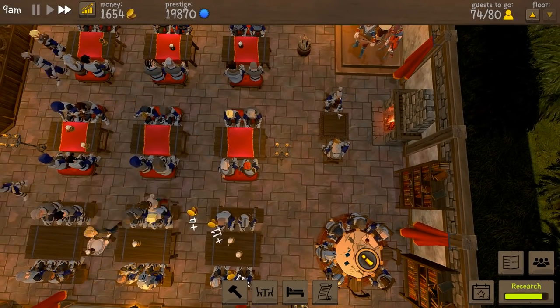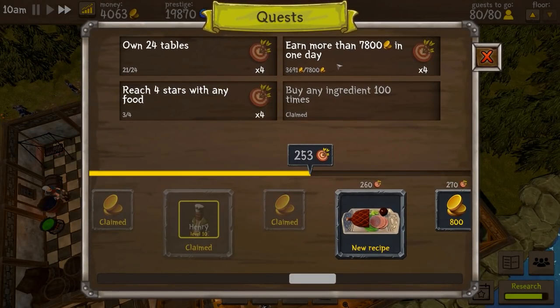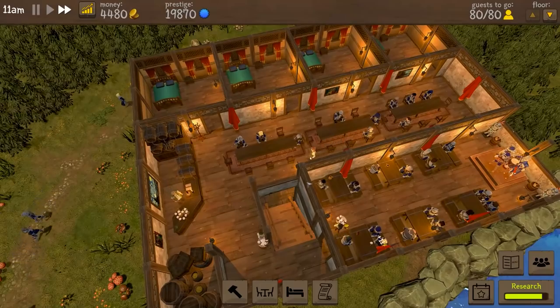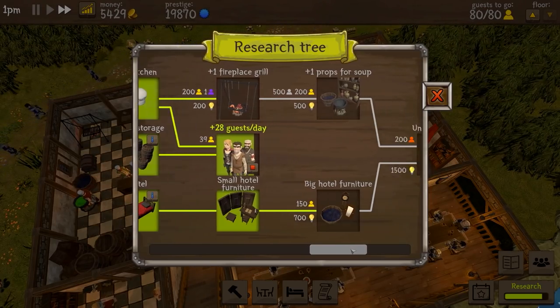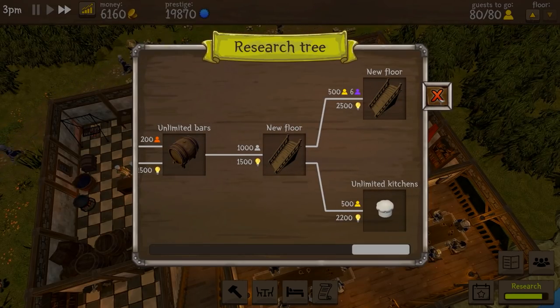We've got this table here right near the fire — I'm very tempted to put in a bigger table. All guests have been served — there's an additional 2,000, and if that has gone towards the earnings, which it has, it's possible we can get that done. I didn't catch whether people stayed in our rooms last night. We're on 39 for guests per day but remember we have 80 guests of the gold type, so that'll be done very shortly. After that I'll look at maybe big hotel furniture, then the fireplace grill, unlimited bars, new floor, and unlimited kitchen.